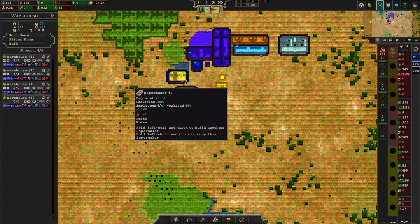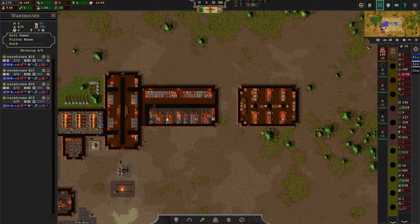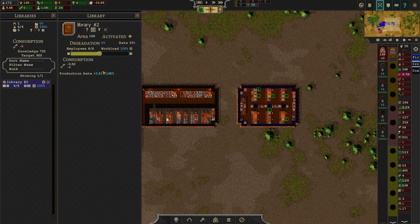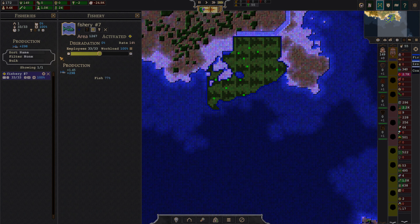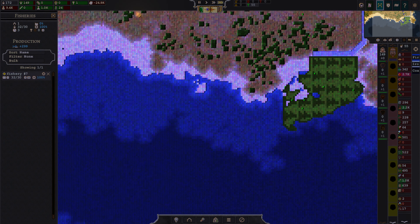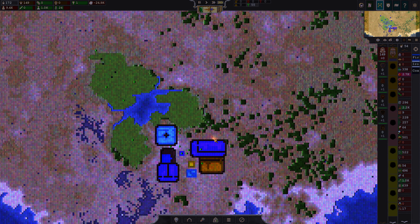We have four free workers, which we probably should be — oh, can we max this out? Let's do that. We'll borrow some more fishermen. Have at least one free worker.